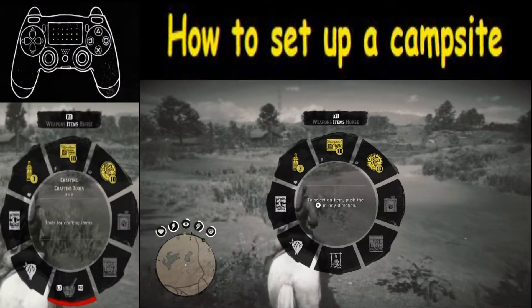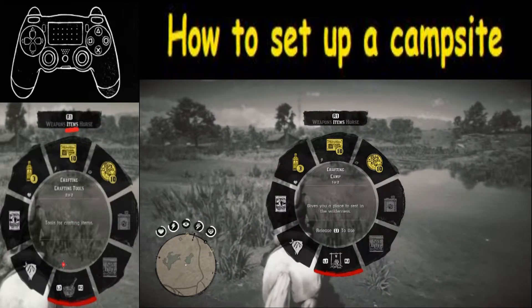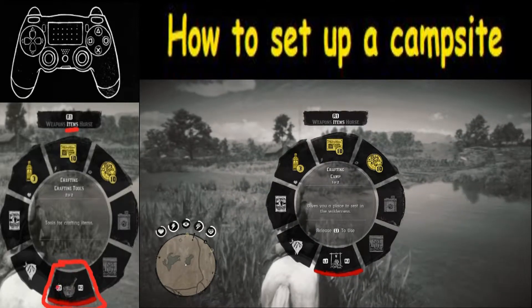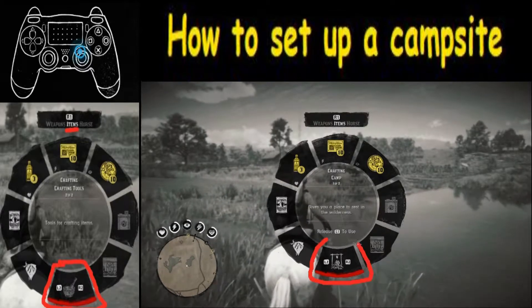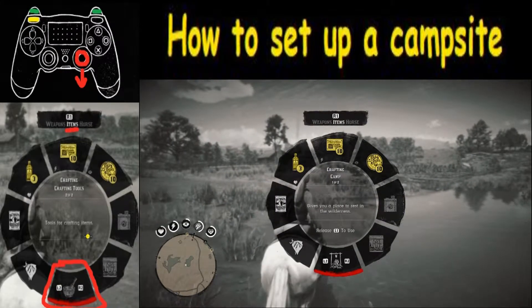This next part can be tricky, so I'm going to walk you through it. We are in items right now, and what we want to do is go down to the campfire. We're not in campfire here yet, so we want to use the analog stick and push it downward. As we push it downward we'll move right here, and then we're going to hit either the R2 or L2 button until we get to the option that shows a campfire or campsite. When we get there, simply release the L1 button to set up the campsite.